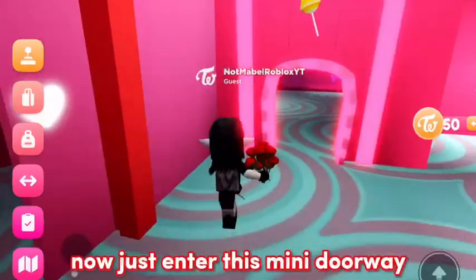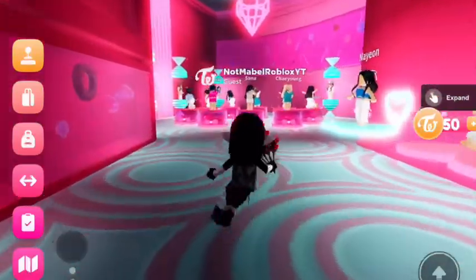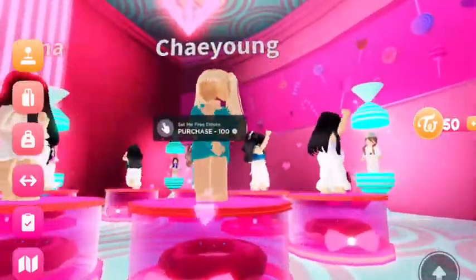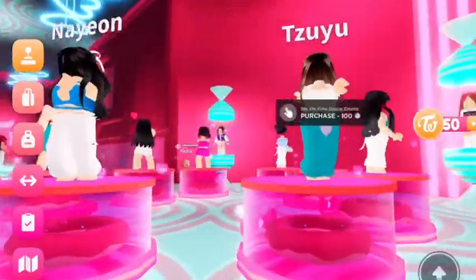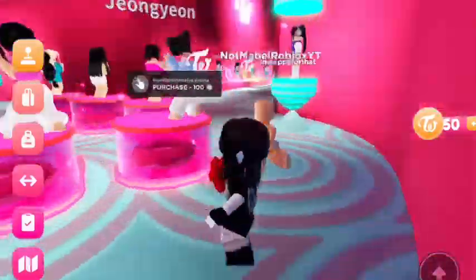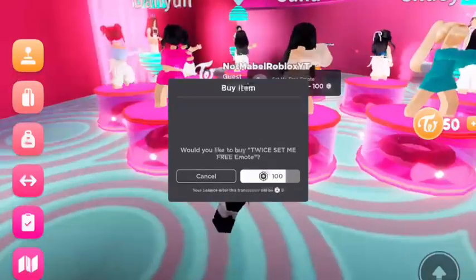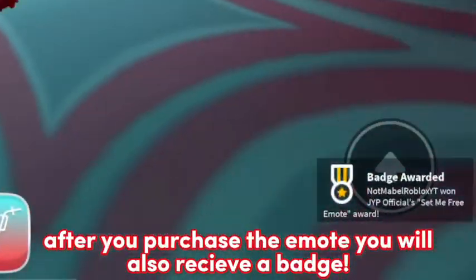Now just enter this mini doorway — here it is. I'm going to buy this one right here. After you purchase the emote, you will also receive a badge.